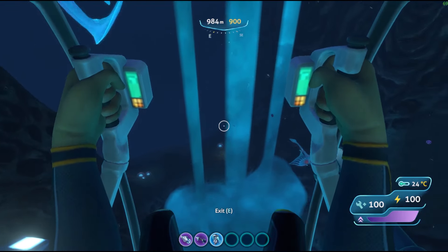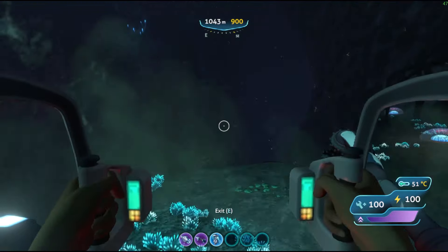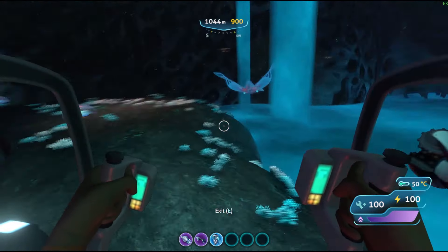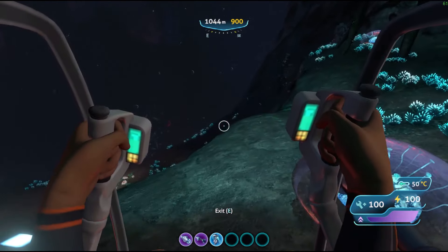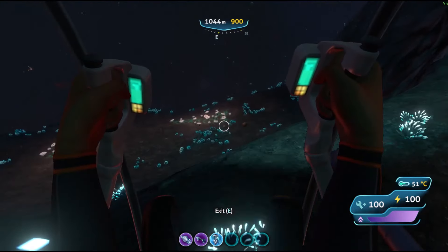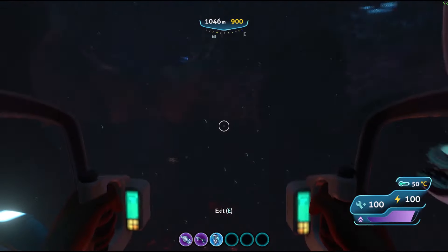Once you get here, you know that you're close. This is where the Lost River ends and the inactive lava zone begins. Some things to note: there is a sea dragon down there, and there are these little lava larvae that stick onto your prawn suit and drain your power, so be very careful. You can usually just drill them off or use your knife to cut them off. Also, be careful of the heat — if you step out without a reinforced diving suit you'll take damage. There are also warpers down there, which are very scary.